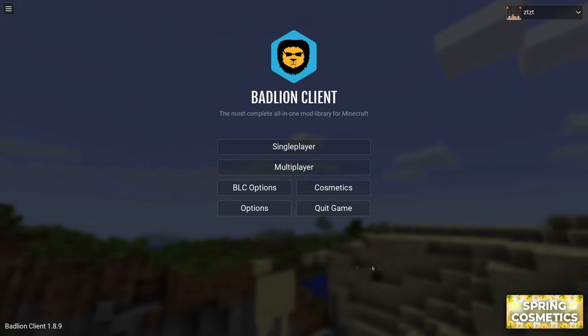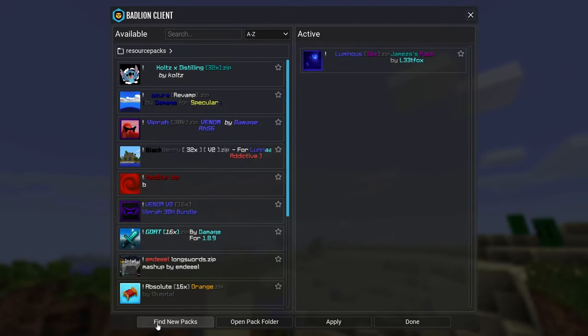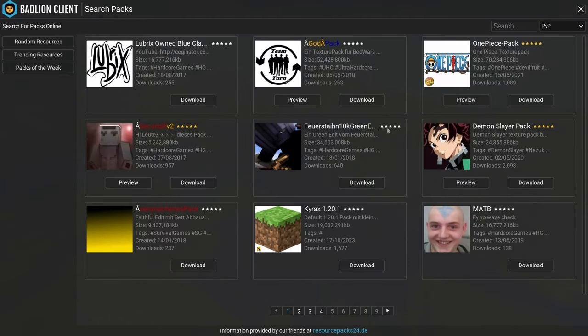Hey guys, welcome back to another YouTube video. Today I'm gonna be using Badland client's pack finder to find new packs. I want to find two packs and then play Bedwars with them and see if they're good or bad. I restarted my game and it seems to work now. A lot of these packs seem to have German labels, which makes sense given the 'de' tag.